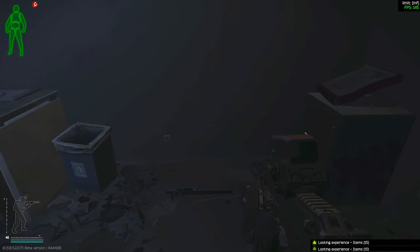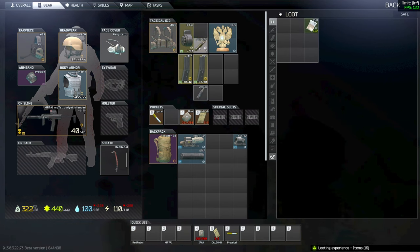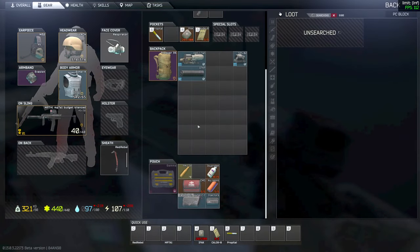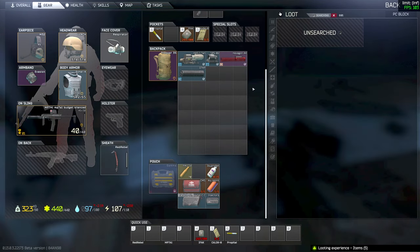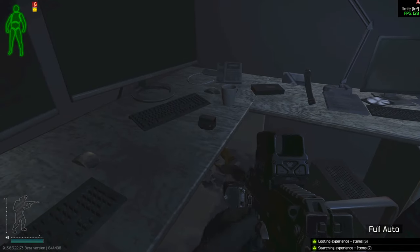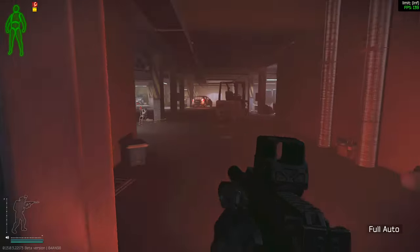Man, look at all this stuff. I don't want to sell that. Look at that. What's in here? I don't want that. Let's see around there. This view sucks. Oh, pretty handguard. Another one. I don't want that. Pretty good.